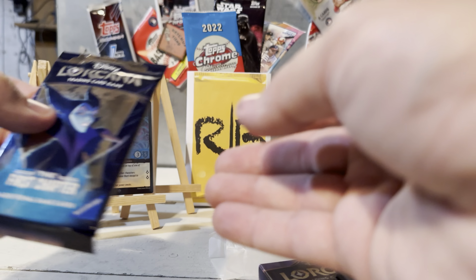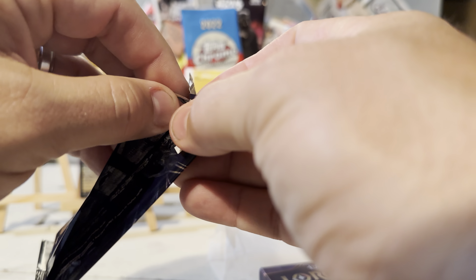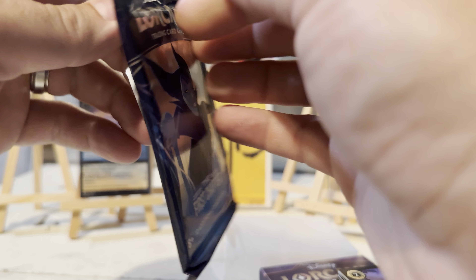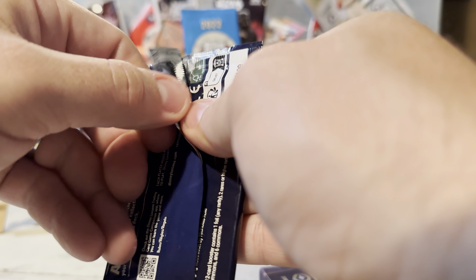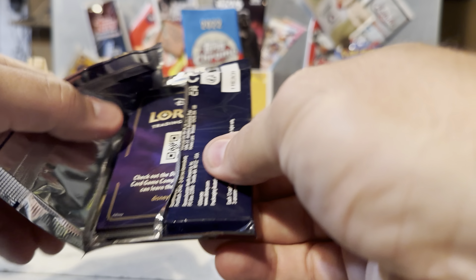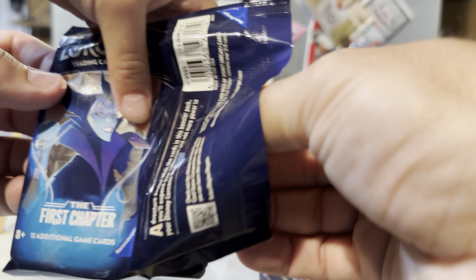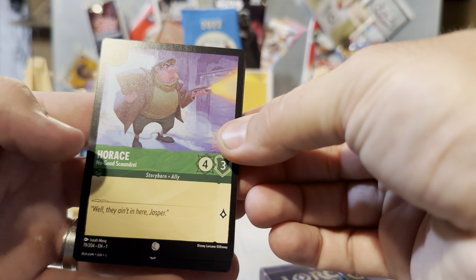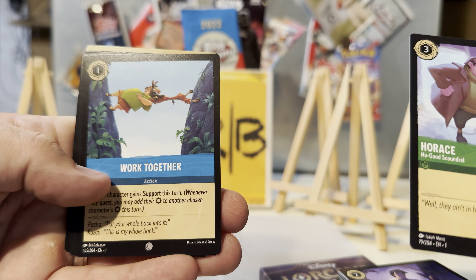Let's open our first booster pack that comes with the deck! We got one pack of booster — let's see what we get, y'all. Alright, alright — we've got Horace, 'fat guy,' she says. 'Horace — Work Together.'